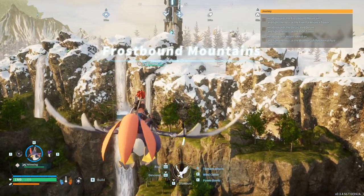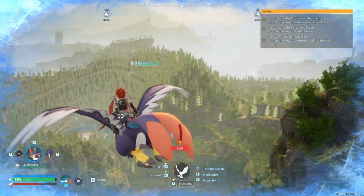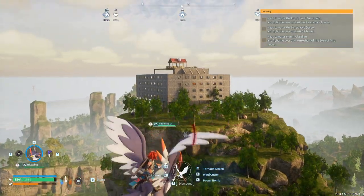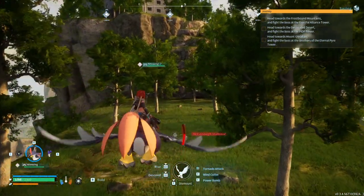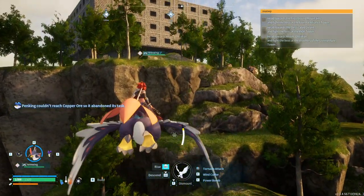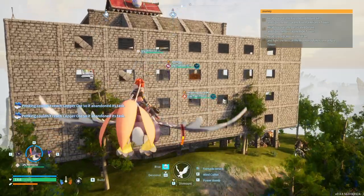That's our mission anyway so I think we can do it, and then we're gonna head to the desert. Wait, forgot about that one actually. My base looks okay from this angle — actually it looks okay, maybe it's the lighting. Oh — what do you mean you can't reach a copper ore? I didn't assign you that task. Every other second I'm seeing this.